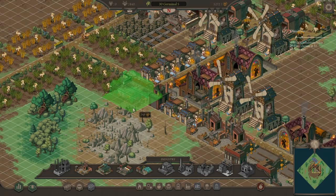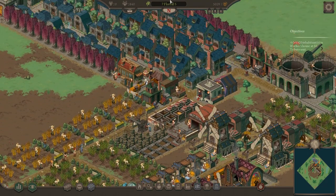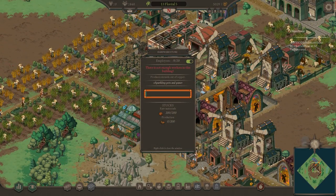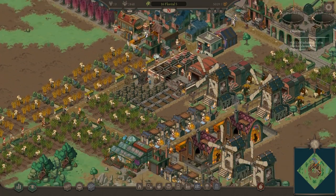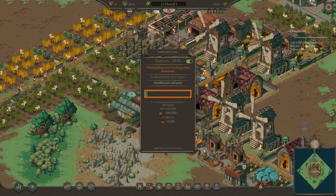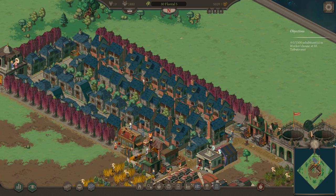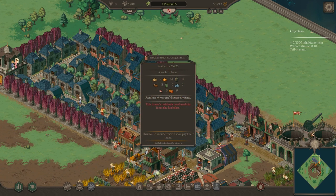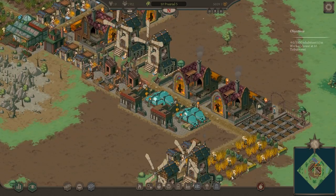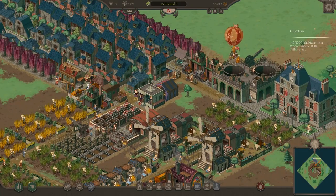Under services, we have a herbalist. I want to place it so the person walks the right way. They need herbs, which means we have to put down a greenhouse under industry. One greenhouse should be enough to supply one herbalist to evolve these houses further. We're still short on employees — 40 workers needed. Let's turn off a couple of buildings and get the hardware store producing utensils since we didn't manage to evolve all the houses yet.